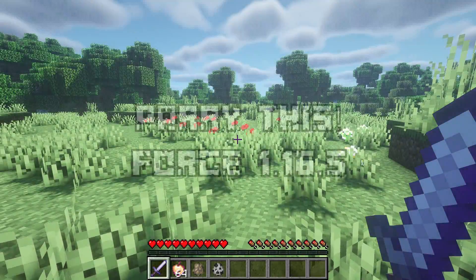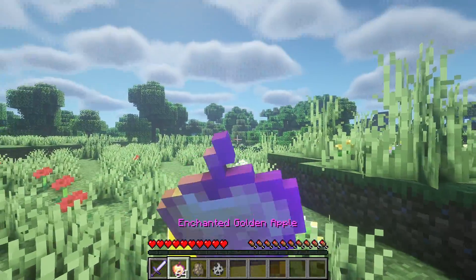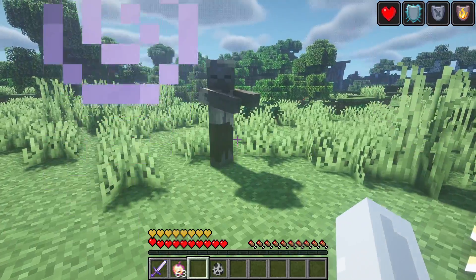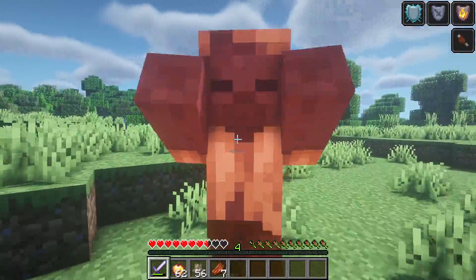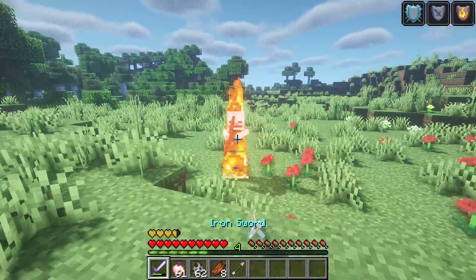Coming up next is a simple combat enhancement mod called Parry This. Unlike other combat mods that overhaul the combat system completely, this mod aims to add extra combat abilities to the game while maintaining the vanilla feel that makes Minecraft, well, Minecraft. To start off, you can now parry attacks by timing your strikes to the enemy. There are also enchantments that allow you to deflect arrows with this mechanic.